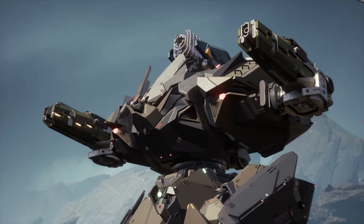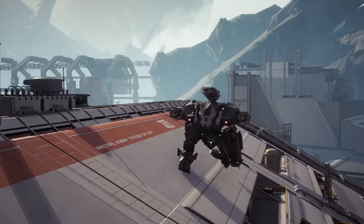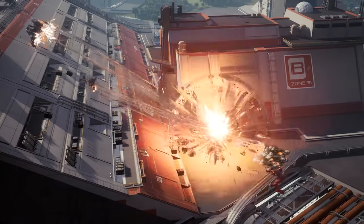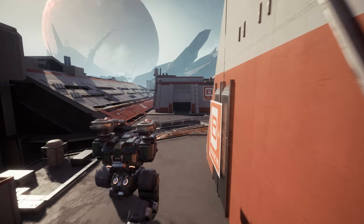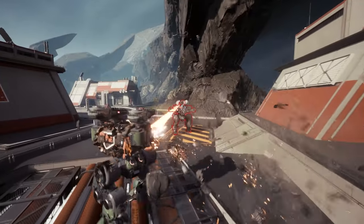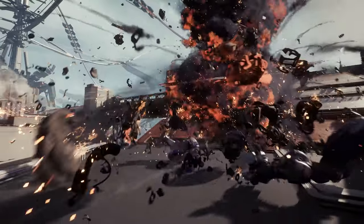Fenrio is the definition of predator. It can sacrifice half of its durability to go berserk. While this ability is active, its speed increases and it can replenish durability and armor from a percentage of damage dealt. It's a strong brawler that preys on lighter targets, but can more than hold its own against heavier ones.